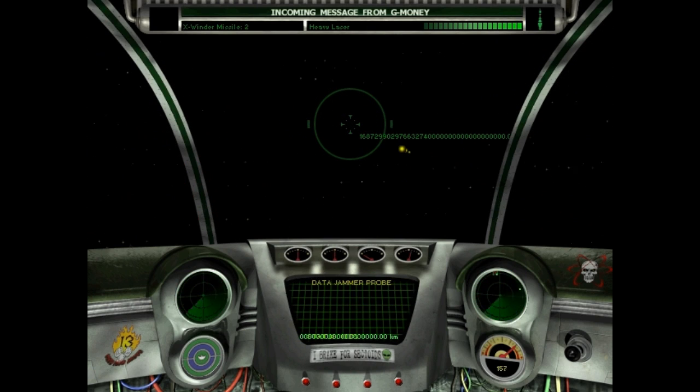With this bug, for some reason the probes and the alien outposts don't appear at all. And usually the only way to fix this is to install the game in a virtual machine with Windows 95 or something like that. However, I found a fix for this recently.